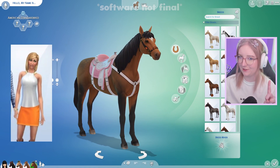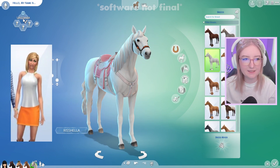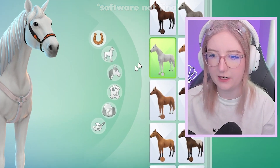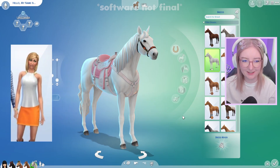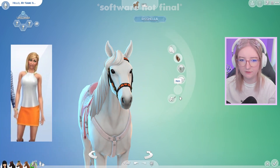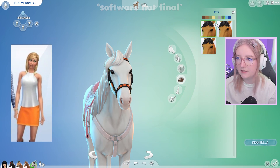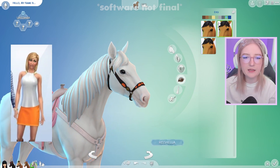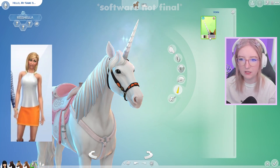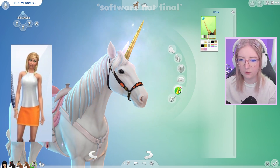Up next we're gonna do Nancy Landgraab. I have plans for her. I feel like Nancy is gonna be very prissy, so I'm gonna make her a Lipizzaner. I don't know how to say any of these — I'm so sorry to all the horse girls out there — but this is gonna be the horse I use for Nancy Landgraab. Let's start with the face — it's a very long face, so I'm gonna go with this one. She's gonna have a pink muzzle. Are Nancy's eyes blue or green? I can't tell, so I think I'm just gonna go blue for now. And Nancy would be a unicorn — she's rich enough to be a unicorn, so she would be a unicorn with a golden horn for money.